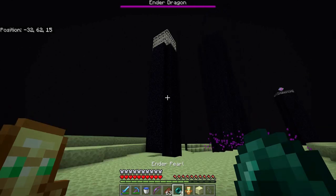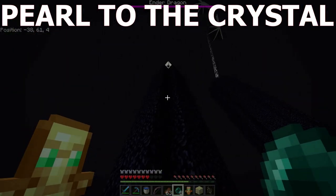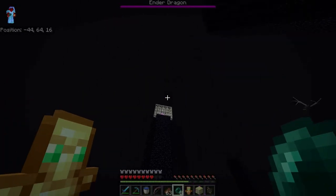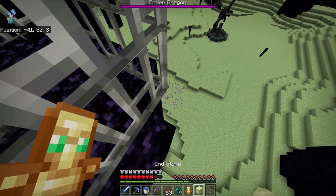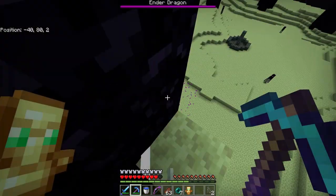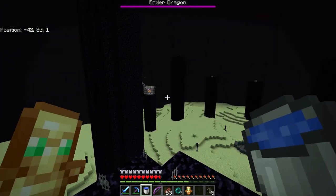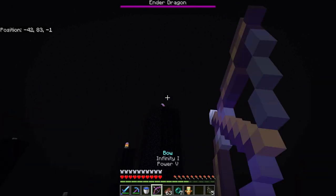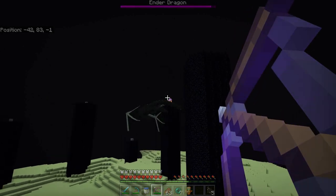Instead of using the water bucket to get up, I'd recommend using the enderpearl to pearl onto the side of the tower. So you end up like this, and then maybe place a block here. Then you're just going to want to break that, and now you're just going to want to get up here using your trusty water bucket. And now you can just start getting some of these towers down. So let's just start with this one here and yeah, I'll be right back once I've done it.